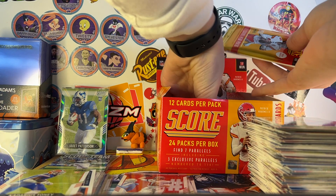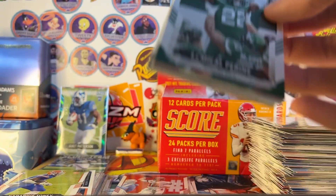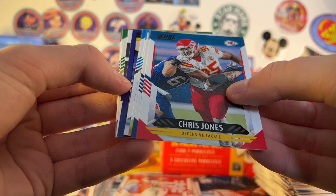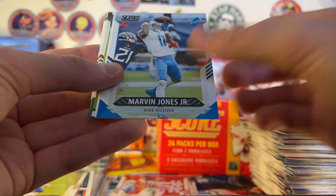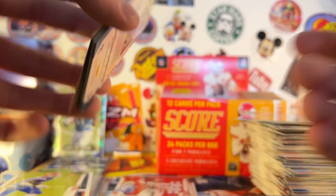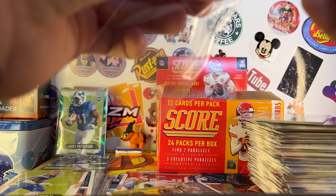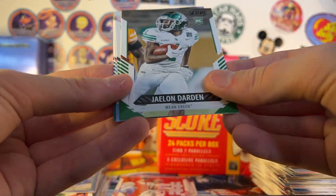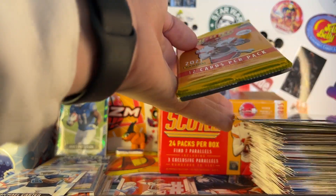Five packs left. I'll open two more then sleeve up the second third of the box. Michael Pittman, a throwback, Chris Jones, Golden Tate, Josh Allen, Marvin Jones. Probably the best throwback you could get. Got a Trevor Lawrence — second or third T-Law out of the box. Next Level Stats A-Rod, Jalen Darden, Javon Holland, Michael Carter — that's nice — Max Crosby, and Xavien Howard.